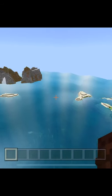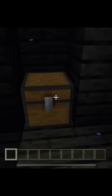First, find an ocean. Then, find a ship in the ocean. Then, find a chest in the ship in the ocean. Then, find a map in the chest in the ship in the ocean.